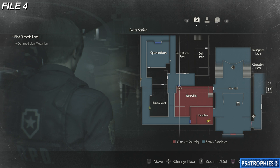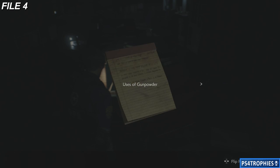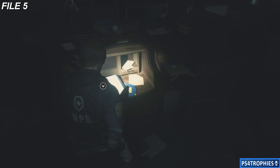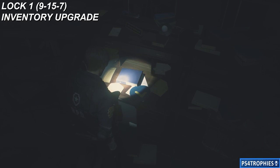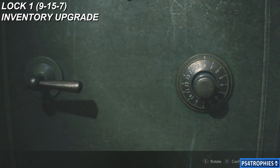Next up, we're going to go to the West office. The West office actually has several collectibles — three files, three locks, and a Mr. Raccoon. The first file is going to be the use of gunpowder right here on the desk. Claire's campaign actually has the same file; you need to read that same one because they both count as two different ones. Most of them will count either playthrough. The second file was just around the corner. Now there's a lock safe here — the combination is 9, 15, and 7. Inside will be our first of six inventory upgrades as well.